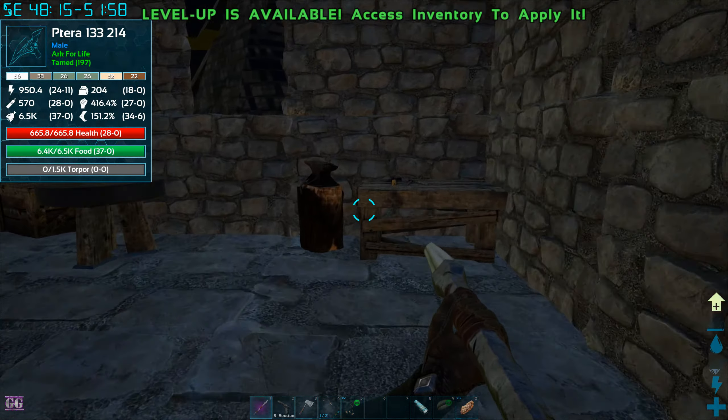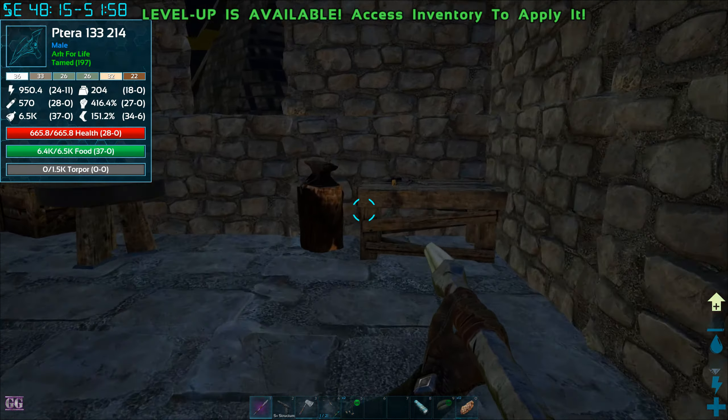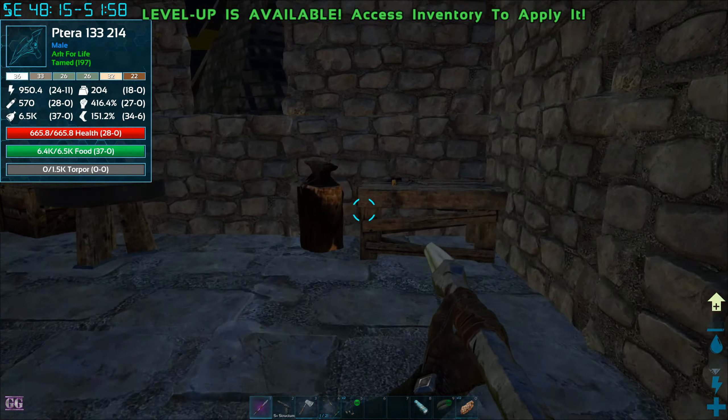We're doing too much damage - something must have already damaged him before we got here. I'm going through my arrows over and over, it's quite tedious. I went through half my arrows already and it's only at 2.1k torpor so something is wrong. Raptors also came and attacked us. That Doedicurus tame is not happening - we need to revise our plan.